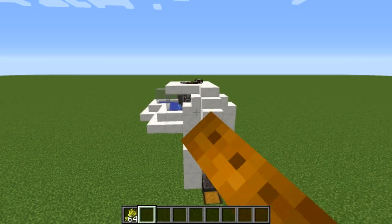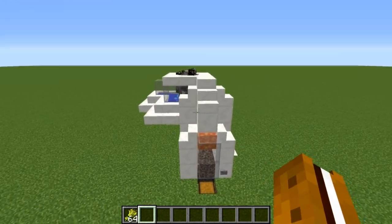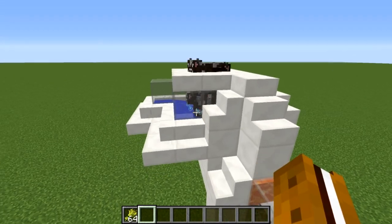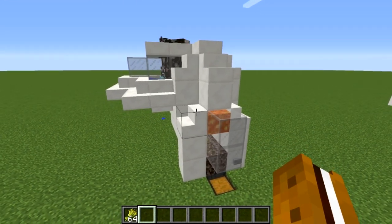Hello everybody, Rabbit s'more here. This is a tutorial for an updated version of my automatic cow cooker. My old one sometimes had a problem where the babies would get stuck in the top, or sometimes they would touch the lava when they came down, but this version fixes both of those things.